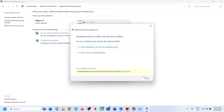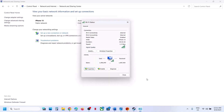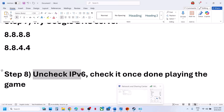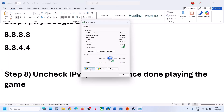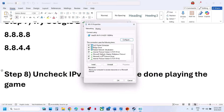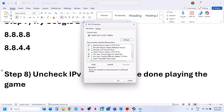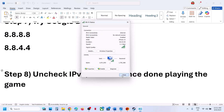Close the windows and launch the game to check. You can also try unchecking IPv6: go back to Properties, scroll down to Internet Protocol Version 6 (TCP/IPv6), uncheck that box, and click OK. Launch the game and check. Once you're done playing, you can always re-enable it.